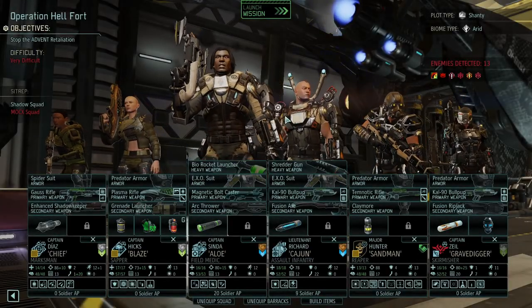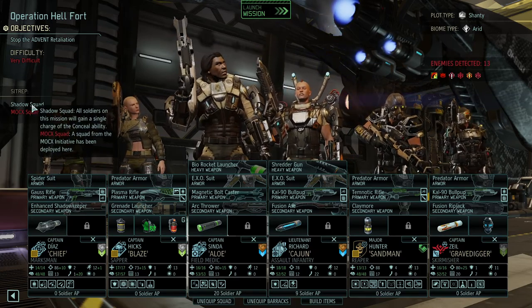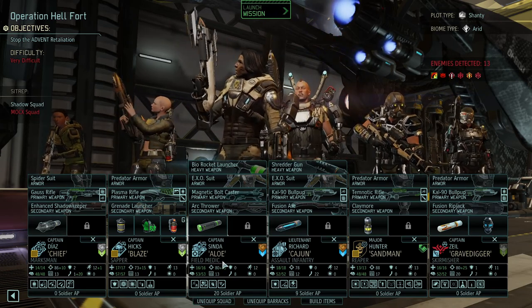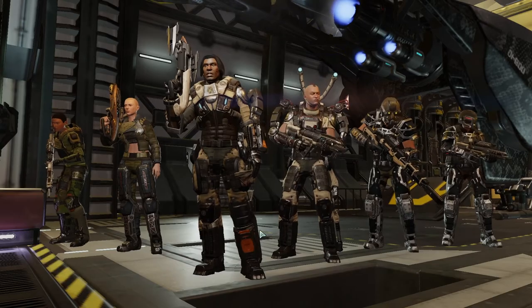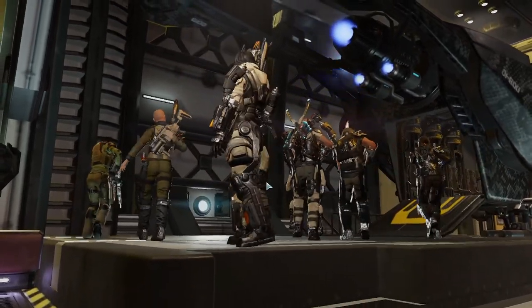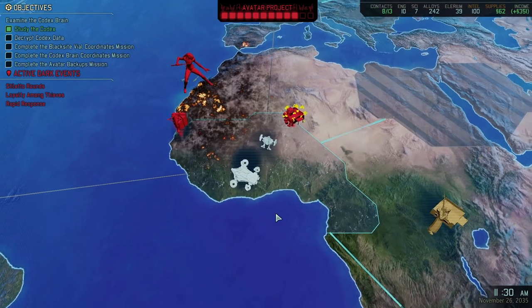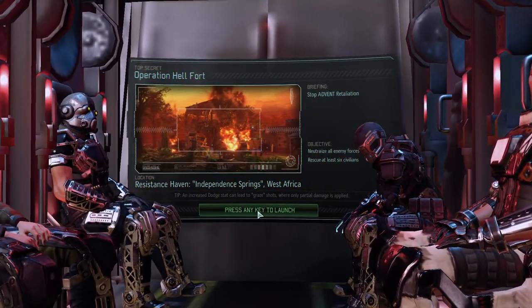Welcome back folks, we are heading into an Advent retaliation — it's of course very difficult. We have the Mock Squad and we also have Shadow Squad so we can conceal. We're bringing in our Marksman Chief, Sapper Blaze, Field Medic Aloe, Assault Infantry Cajun, Reaper Sandman, and Skirmisher Gravedigger. We have arrived on site — Independent Springs in West Africa. Let's do this.